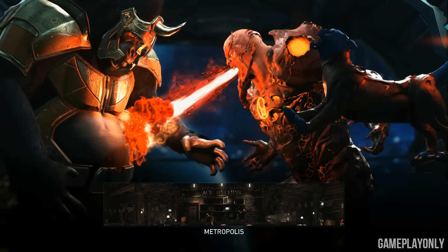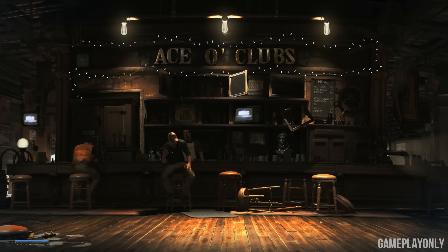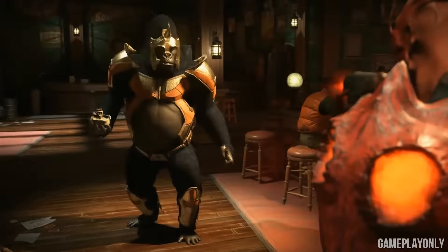Atrocitus looks really cool. As I understand it, when you win a match, you essentially get kind of a loot drop. Is that kind of how that works? Yeah, exactly. We call it a gear system, and in the simplest of terms, gear can be described as costume pieces that power up your character.